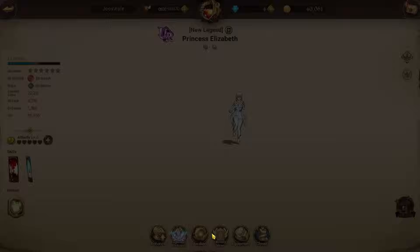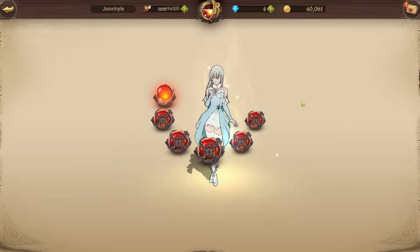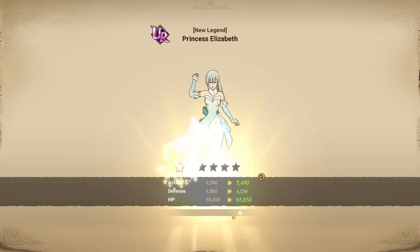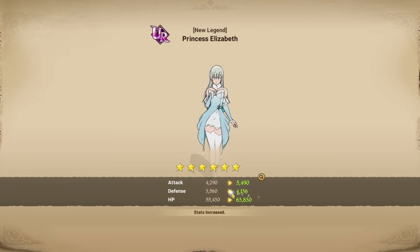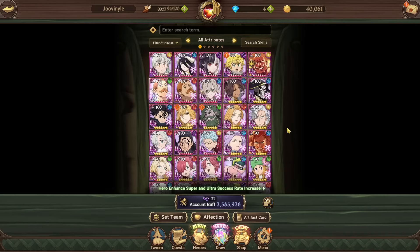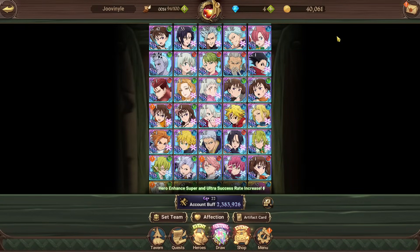As an example, we'll use the full awakening token on Juvenal's LR Liz, who just needs to become LR at this point. After applying the token, she goes up by about 10k HP, 1,000 defense, and a little over 1,000 attack — which is really good. His box CC went up by 3,000 right there, so awakening stars are super helpful and you definitely want to give them to all your characters.